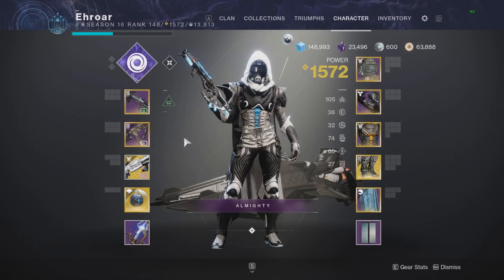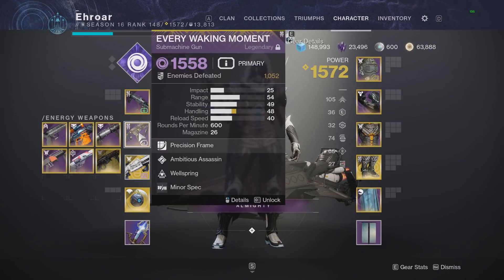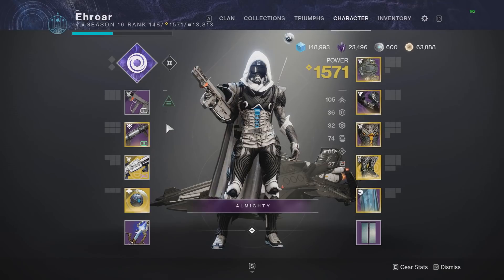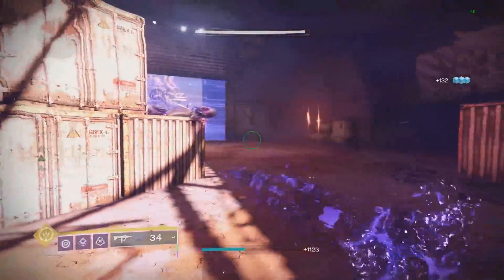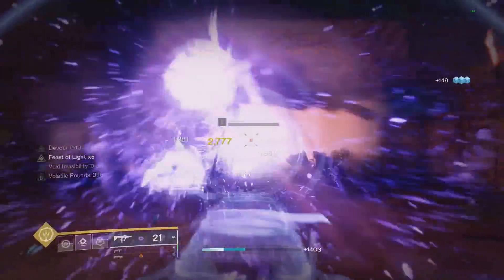Moving on to number three — one of my Parasite builds. I love Parasite; it is extremely good for single-target damage, group wipe, and a little bit of everything. With that I usually pair a GL plus a machine gun or void SMG. I usually use the Every Wicked Moment, though you could use the Funnel Web, and I pair that with a blinding GL. You could also run an SMG or primary in your top slot with a wave-frame GL in your second. Overall you get times 20 stacks with the Worm Launcher and it'll just destroy everything in the room.